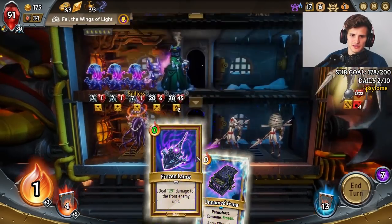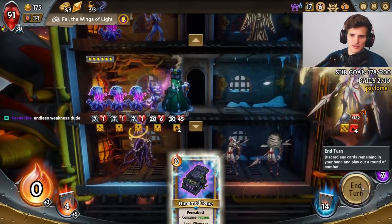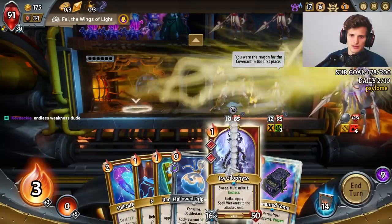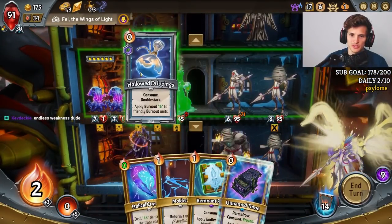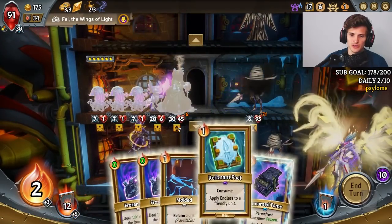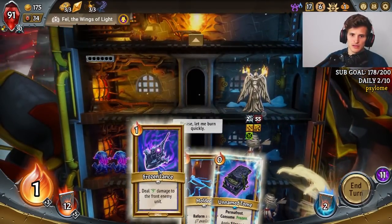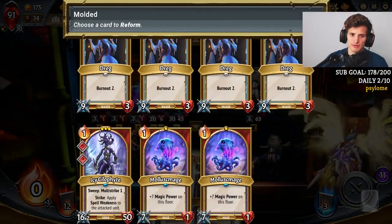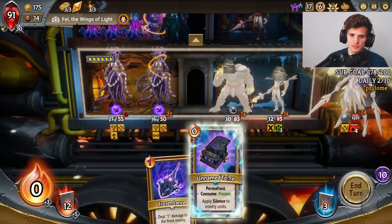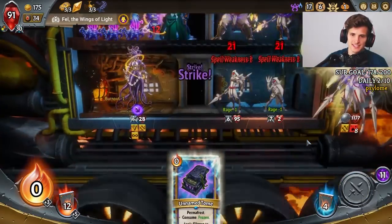You want to put Endless on this unit — these guys are gonna die. We want to put Endless on our weakest guy for sure. We want this girl to not die from Burnout, so this thing gets 6 Burnout. We go ahead and do this. Let's go ahead and put Endless on our champion in case it dies. The boss can now have 8 Spell Weakness, to be exact.